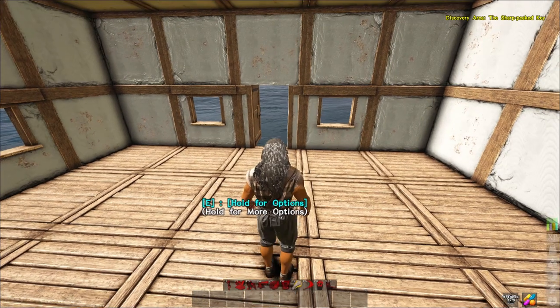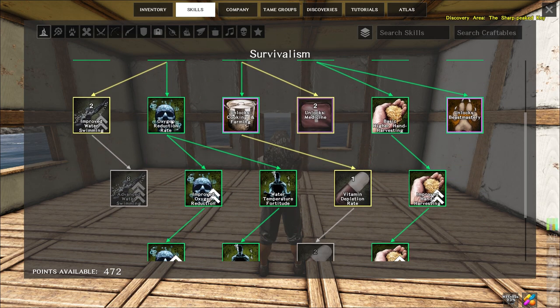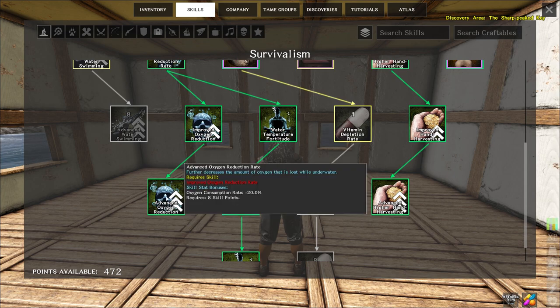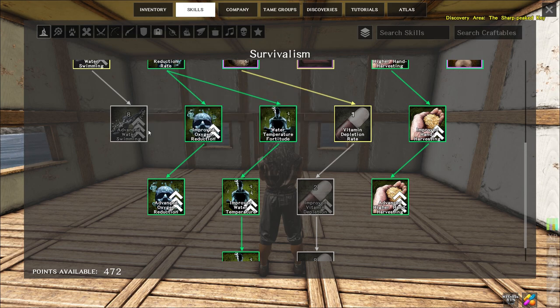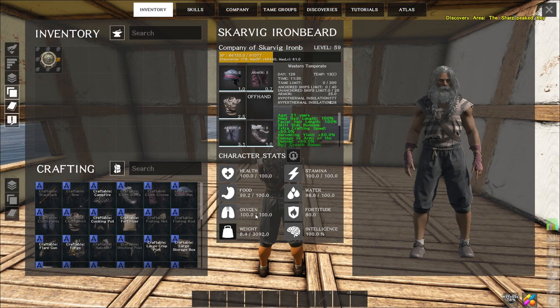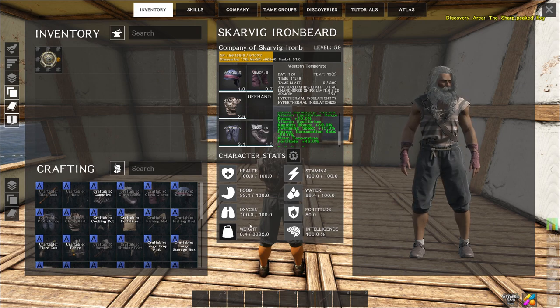Seagulls have an oxygen buff and a swim speed buff. In the survivalism skill tree there are oxygen rate reductions, so I've grabbed those too — it gives a total of 60% reduction in oxygen consumption. The seagull I tested earlier gave me an additional 18.1%, getting close to 80% total reduction in oxygen depletion. I can confirm there's a 60% oxygen consumption rate reduction from skills, and the seagull pushes it even further.